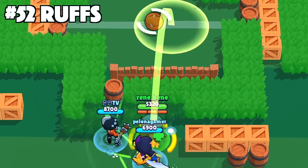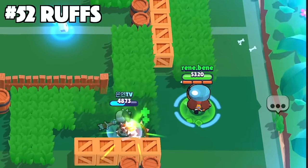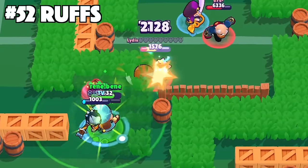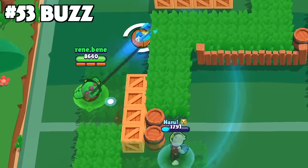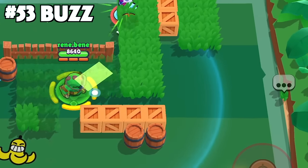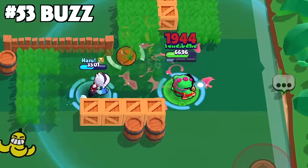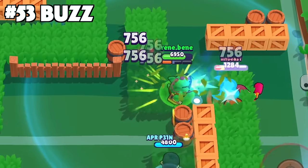With Ruffs, never throw your super onto enemies that are far away. Use it at close or mid range to give enemies less time to run out of the supply drop's landing radius. With Buzz, if an enemy is standing near a wall or obstacle it might be better to super onto that instead of a moving target. It's harder to hit a moving brawler and at least Buzz's super can stun in a small radius around him, so you can still stun the enemy even if they are close by.